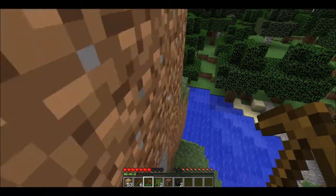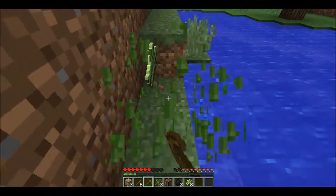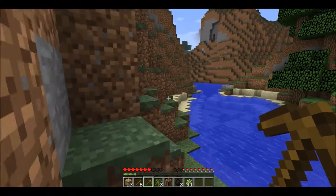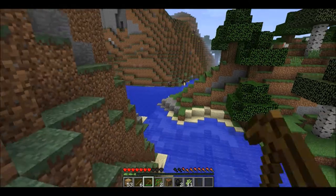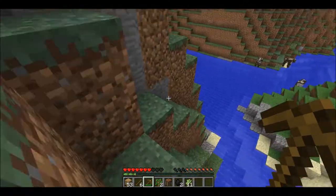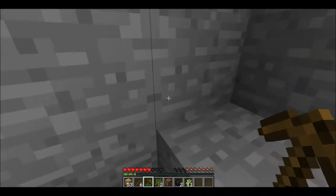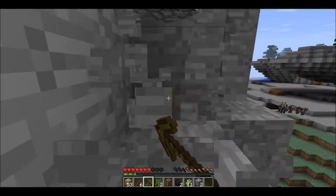I want to make my shelter for the night. These are sugar canes — they aren't really important right now, but later you'll see why I got them. Let me just explore this side of the mountain. There's a cow down there and a chicken. I'm looking to find a cave, because caves contain a lot of good resources — and hopefully I won't die.